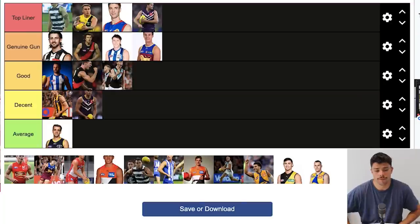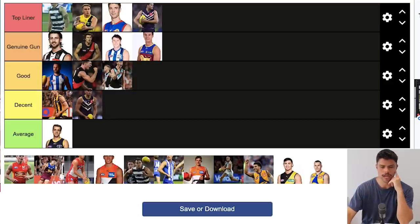Todd Marshall I'd put in Good — he had a 45-goal season last year which is pretty good output for a tall forward, currently on 23 goals from 13 games. I've seen some criticism from Port fans but when you're putting up 45-goal seasons you've got to be pretty happy with that. I think we're going to get a glut of players in Good and it's going to be middle-heavy in this particular video, but we'll progress regardless.